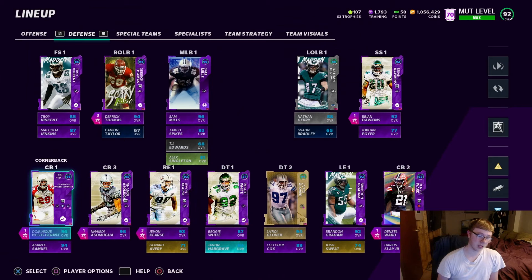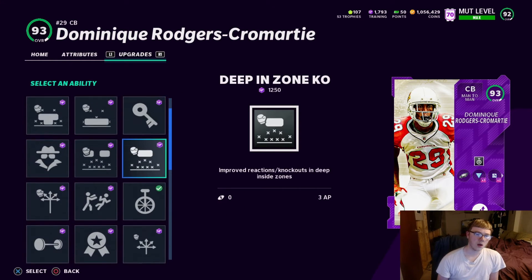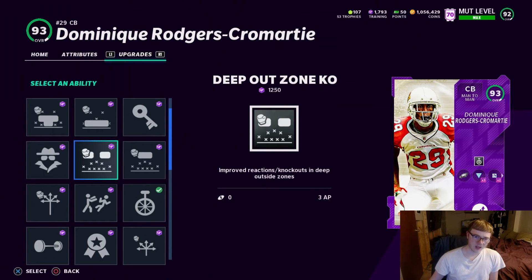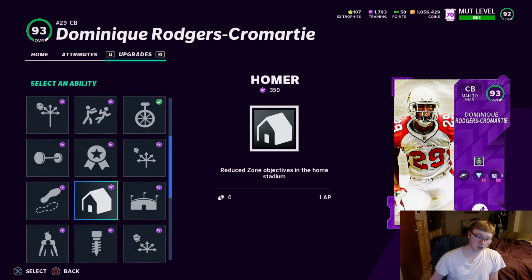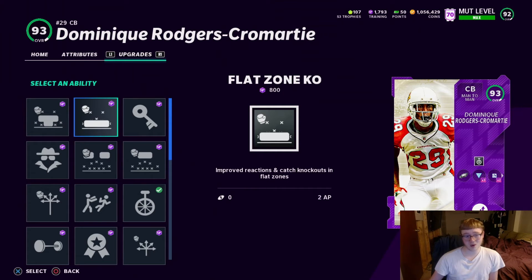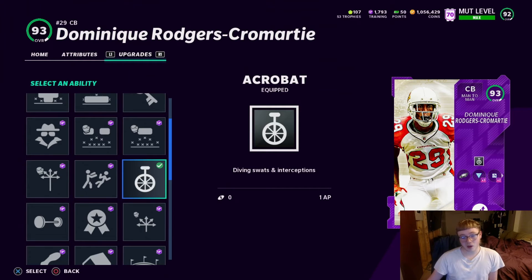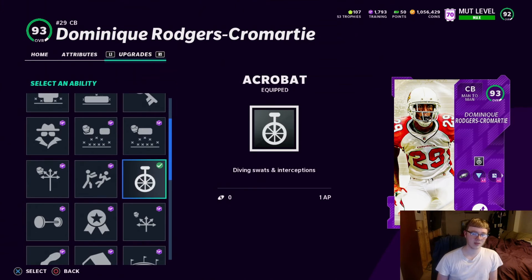That's basically the best way to do it. We can look at all the abilities for all the positions — I used to use Pick Artist; they fixed it so defenders can catch picks now, so that's fine. The rest — Mid Zone KO, Deep Out, One Step Ahead — I've even tried Deep Route KO. All that stuff is garbage. It just doesn't feel like it does anything. Acrobat, you could say it doesn't do much either, but when it pops it's pretty big. For a user, acrobat is a lot more important.